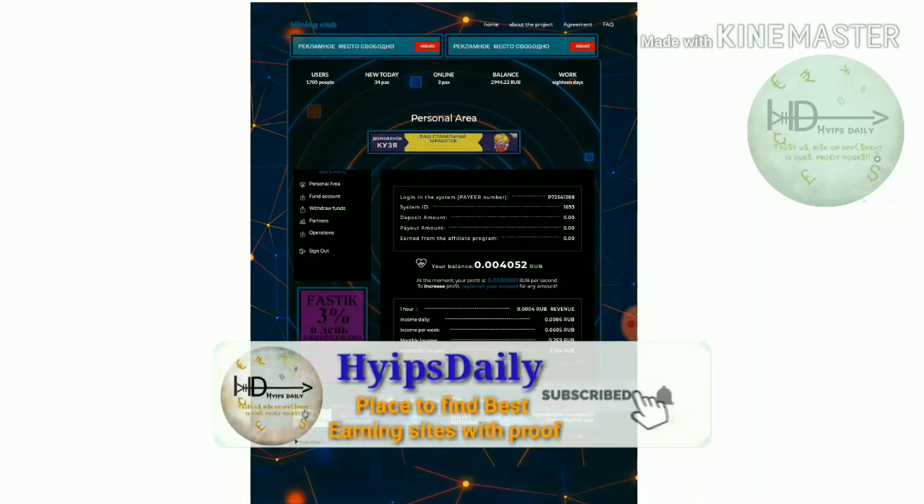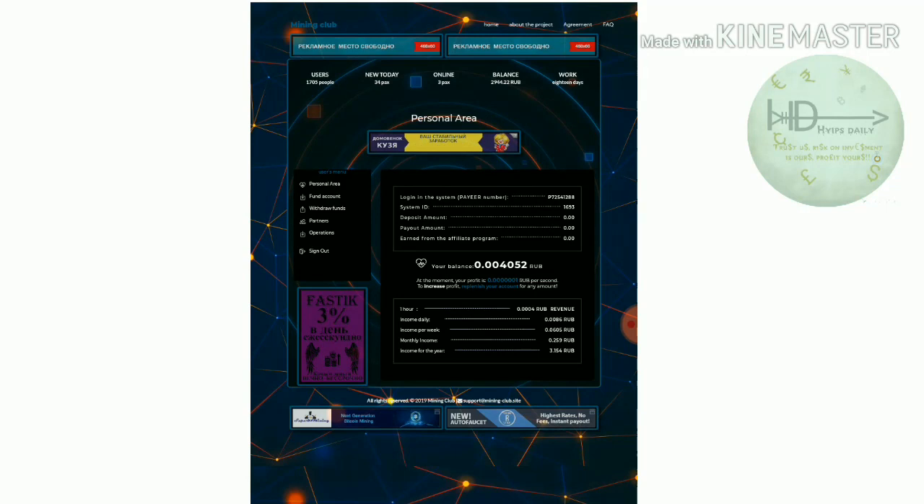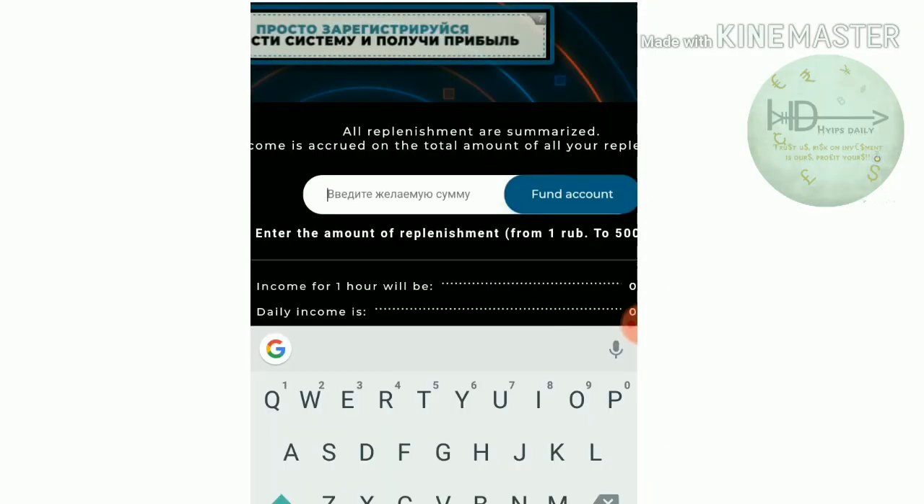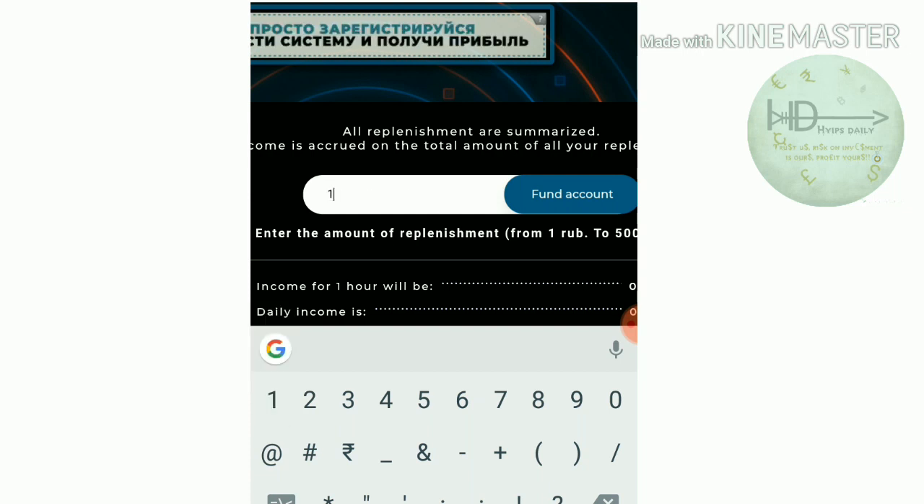After logging in, this is how the site's actual interface looks. Here you can see my account balance is at zero point five. I got started with this site yesterday night, so this is within 12 hours. If you'd like to increase your mining speed, just click the button which is the second one. Then you have to enter the amount you'd like to invest. I like to invest a moderate amount because I am a moderate risk taker. If you are also a moderate risk taker, you can invest around 10 to 20 drops.